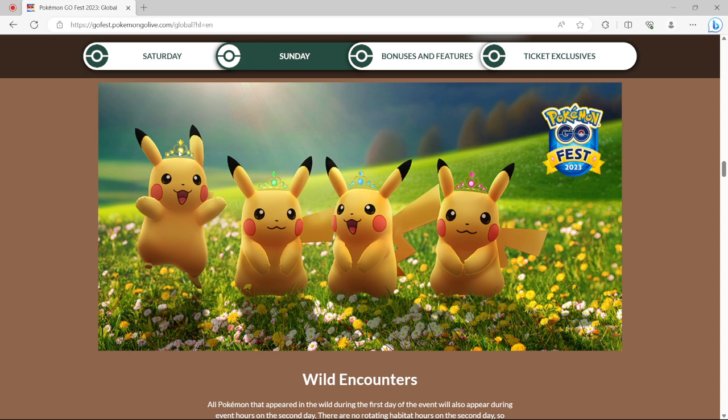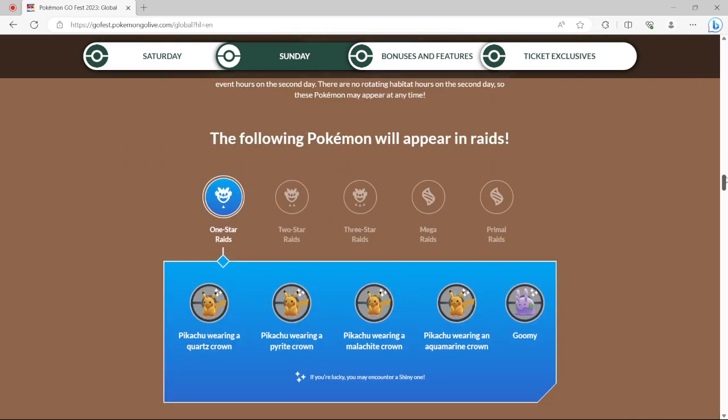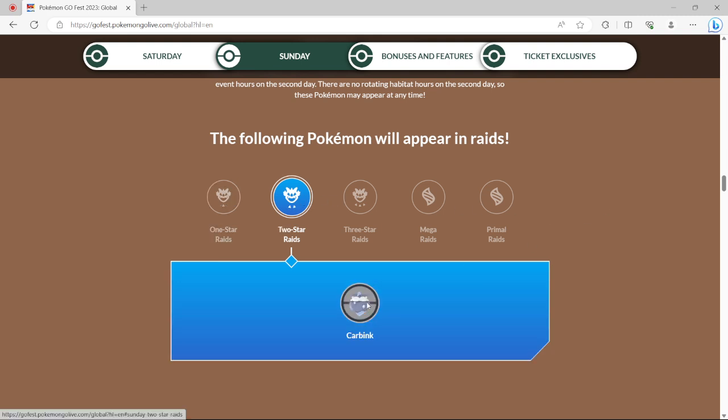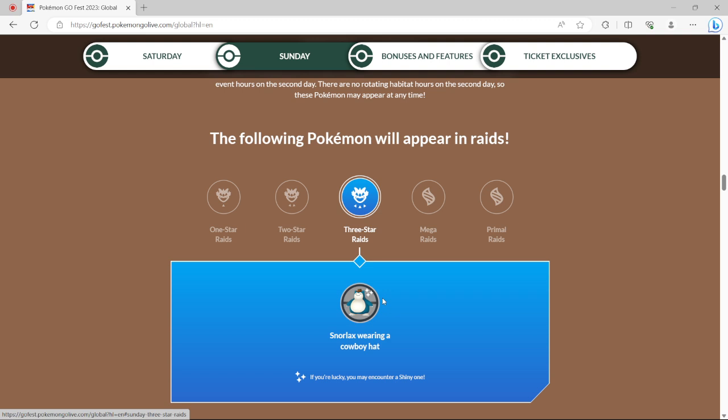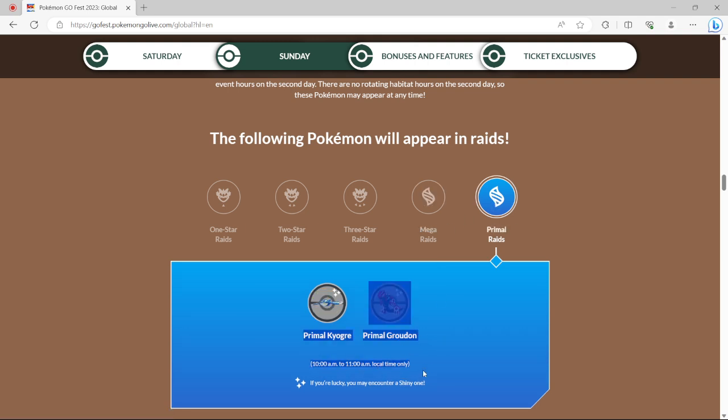Here's all the Pikachus with the different crowns. The raids are the same — you still got your Pikachus and Goomy, still got your Carbink, still got your Snorlax. Mega Raids — it'll just be Mega Rayquaza. And then the Primals, but they're only gonna be here for an hour on Sunday. Saturday they're going to be running all day, and then for Sunday it's looking like just an hour for the Primals.